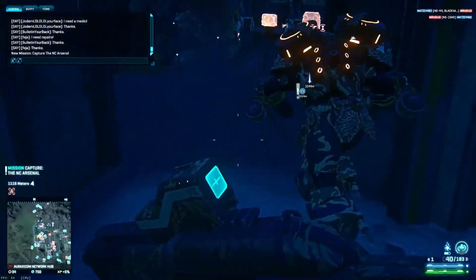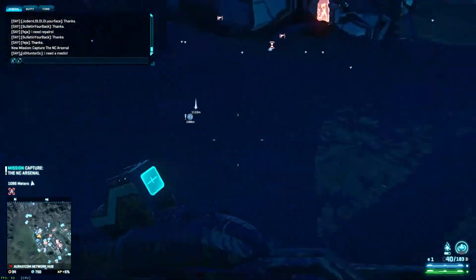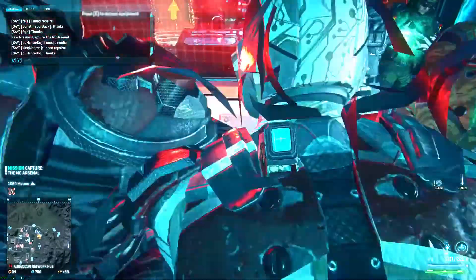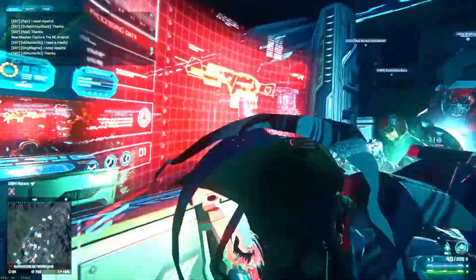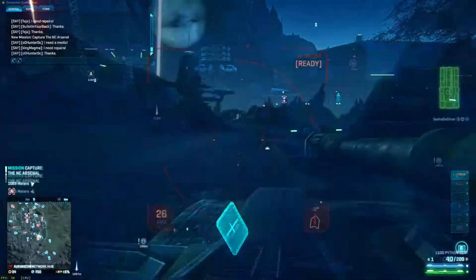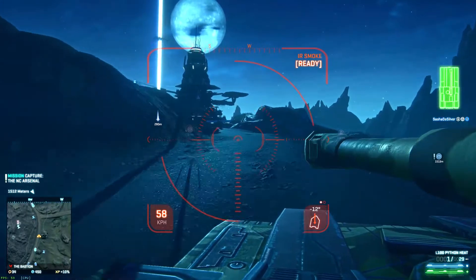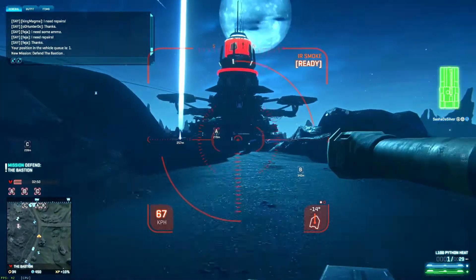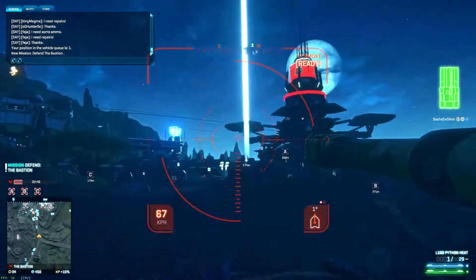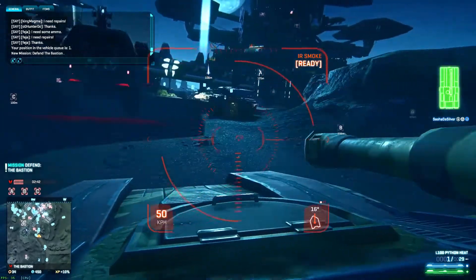So we can now bail from this place. What I'll probably do is grab a Lightning — I'm thinking Lightning is the way to go. The only way to drive a Lightning is if you are an engineer, and you don't become an engineer by cloaking. I've got the L100 Python Heat on here. I don't really play this character a lot — I don't have thermal vision, which would be so useful right now.